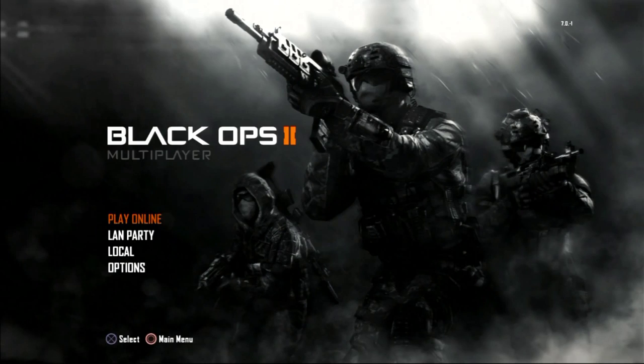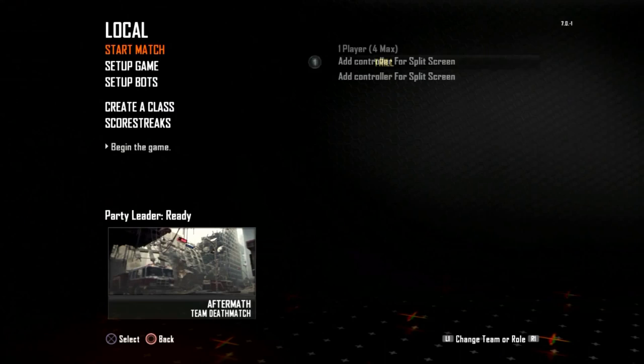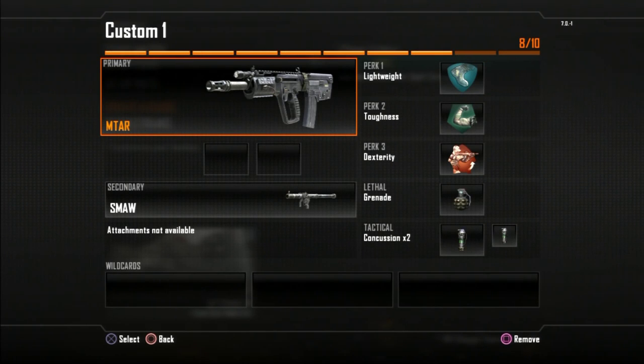It should sign you out. Okay, you see when you try to sign in it'll give you this screen — don't sign in. You want to go to local. And yep, now it's perfect.